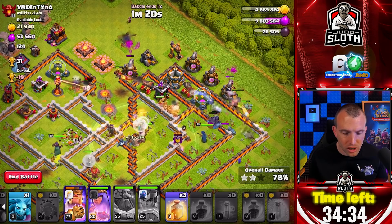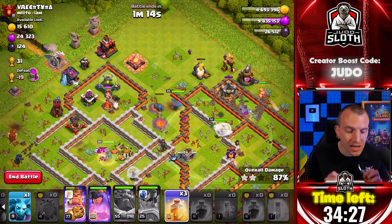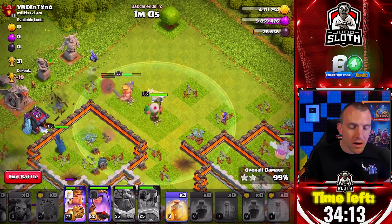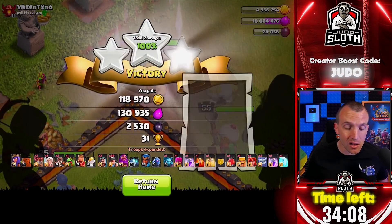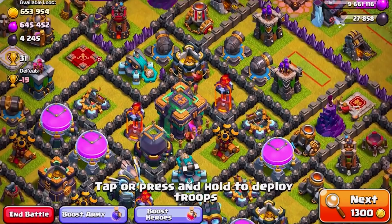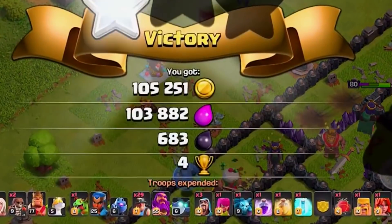Let's go with the RC shield right now to protect the royal champion and heal her up. The miners are now in front of the royal champion. I still have three heal spells and don't think any of them need to be used right now. Hero abilities are now automatically used — previously you'd want to use the king's ability manually to preserve his health, but now it's automatically done. Pretty sweet addition from Clash of Clans. This guy is a Town Hall 14 with Town Hall 8 walls — we are going to get another three star! 31 trophies.